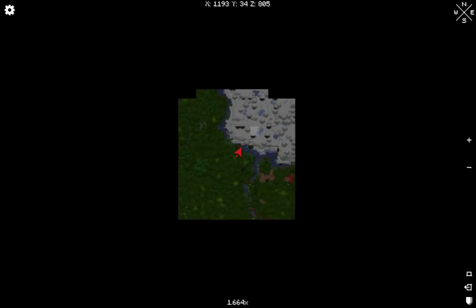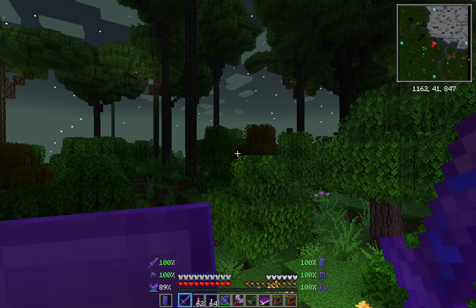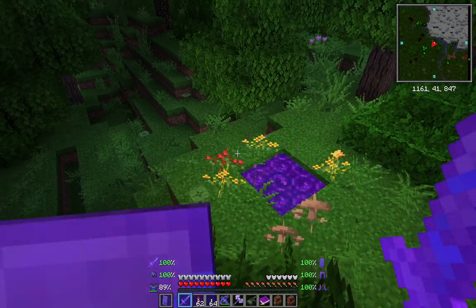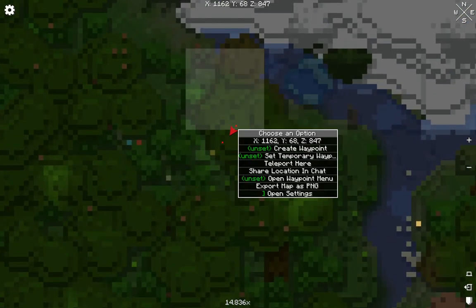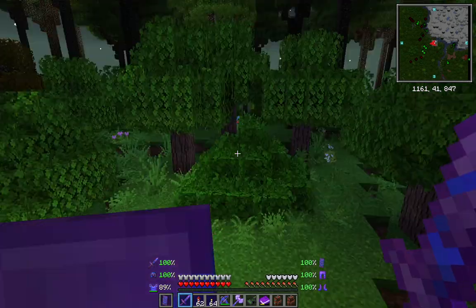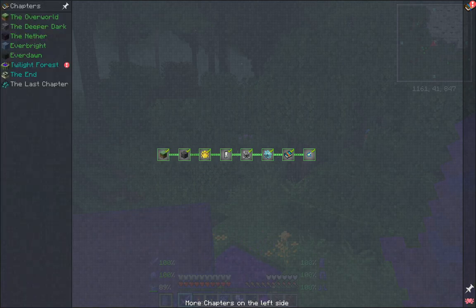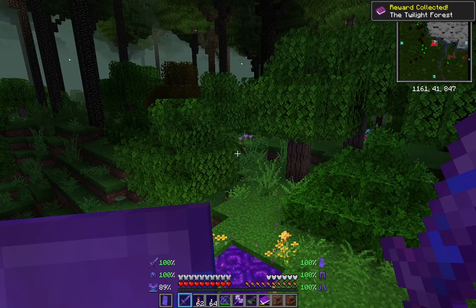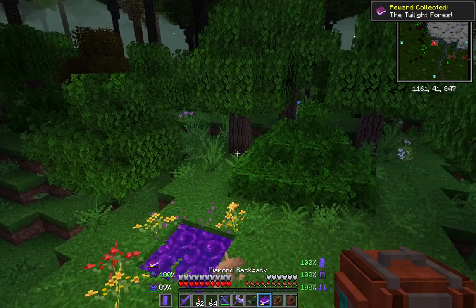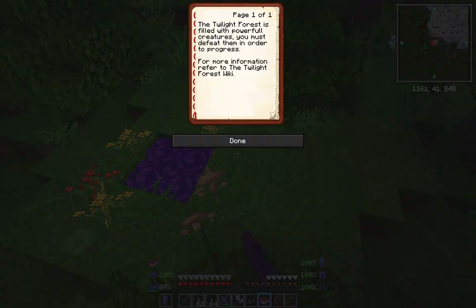So it spawned right on the edge of the arctic biome. I am going to put myself a waystone here. There we go. Oh no - 'The Twilight Forest is filled with powerful creatures. Defeat them in order to progress. For more information head to the Twilight wiki.'